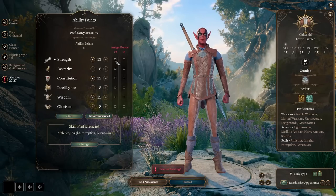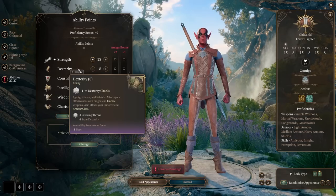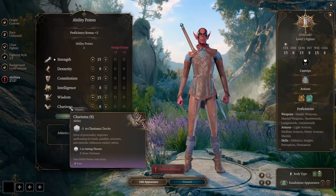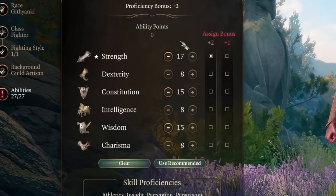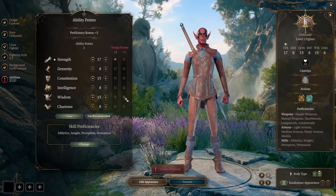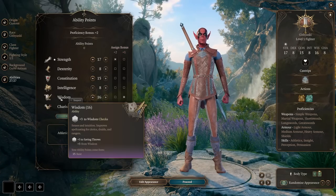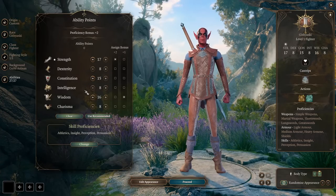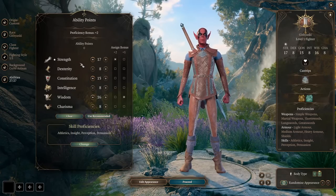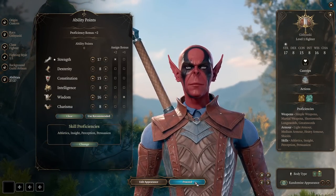For our abilities we're going with an all-in strategy, basically dumping Dexterity, Intelligence, and Charisma. We're gaining plus 2 into Strength for a total of 17, and plus 1 into Wisdom to get it rounded up. This rounded-up Wisdom will help us succeed in a lot of saving throws, and we will round up our other stats later in the game.